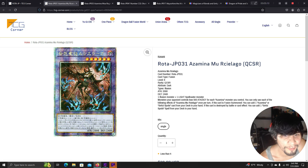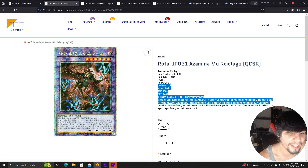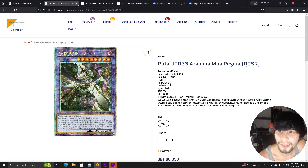Another illusion monster requiring one illusion monster and one light spellcaster — more possible White Wood support. Your opponent's monsters lose 500 ATK and DEF for each Azamina monster you control. Once per turn: if this card is fusion summoned, you can add one Azamina or Sinful Spoils card from your deck to your hand. If this card is destroyed by battle or card effect, you can add one Sinful Spoils card from your deck to your hand.